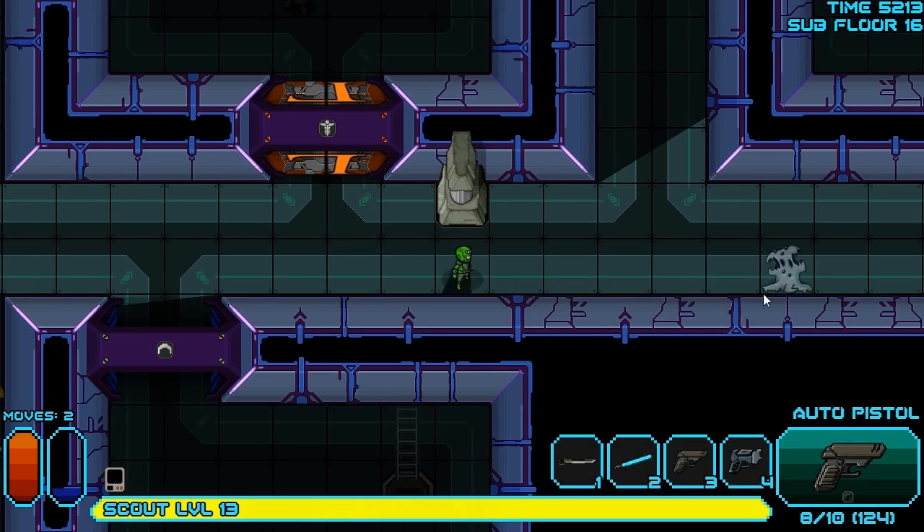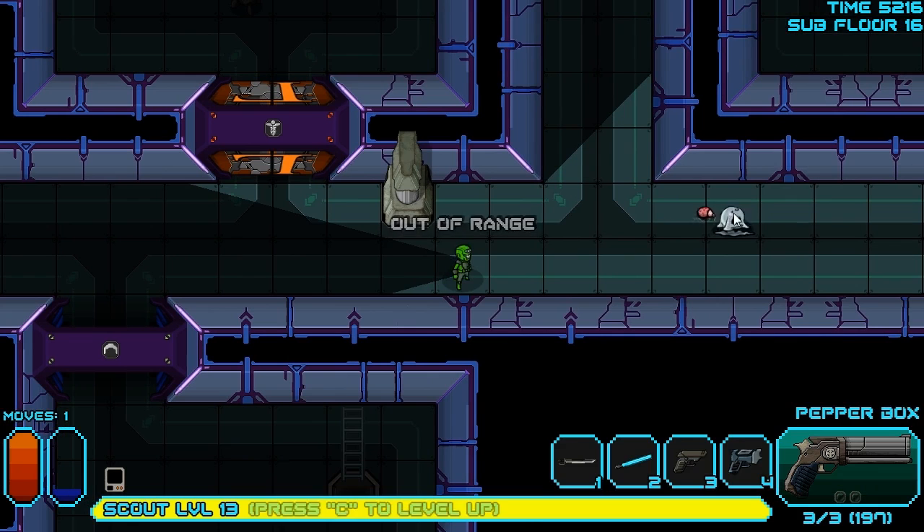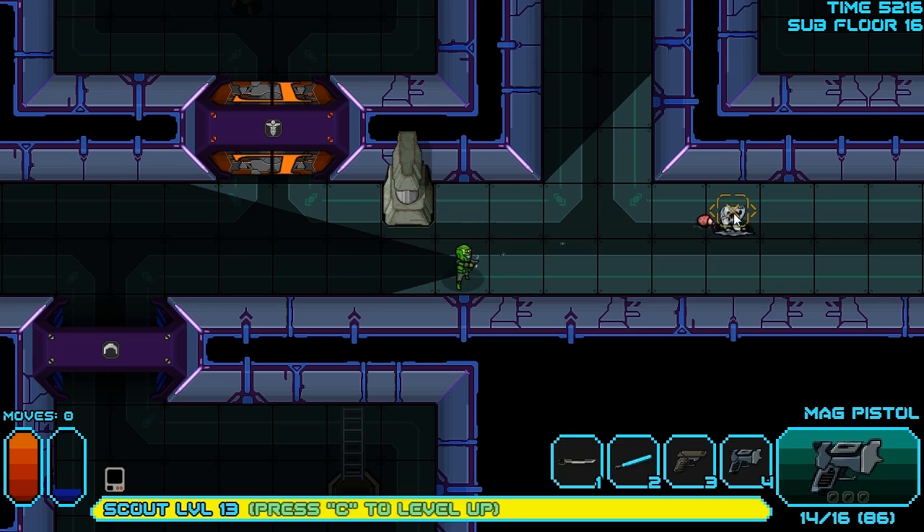Back to the pistol here. We should be able to take these guys out, hopefully, using this technique again. They might be just outside our range with the pepper box, so we'll have to wait and see. Can I get them from here? No. Can I get them from here? No! That's not good, because now they're going to spread out, so we're going to have to use the mag pistol instead and kill them the old-fashioned way with bullets.